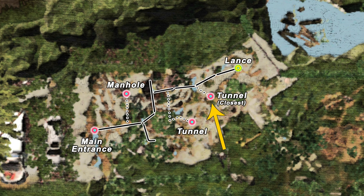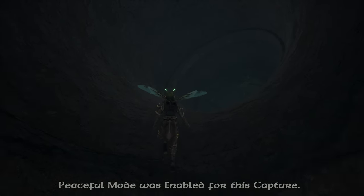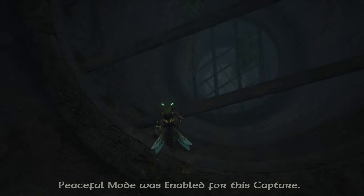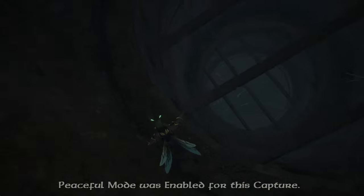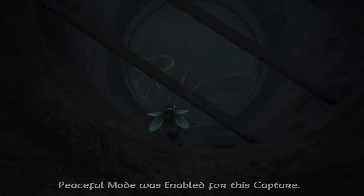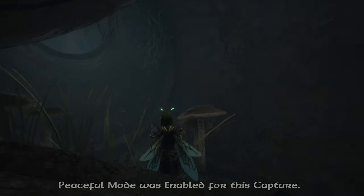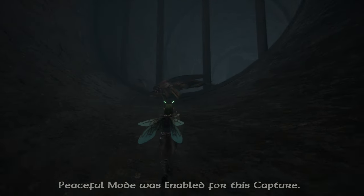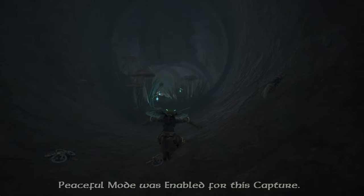Let's begin with the fastest way, which requires wings or very careful sliding. Enter and carefully glide down to the bottom. After landing, head to the right until you see some glowing lights and some mushrooms. Walk past those and you'll find an abandoned campfire and an unfortunate small folk adventurer who didn't make it.